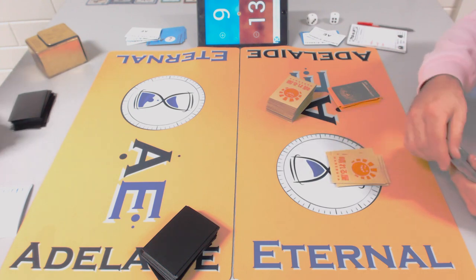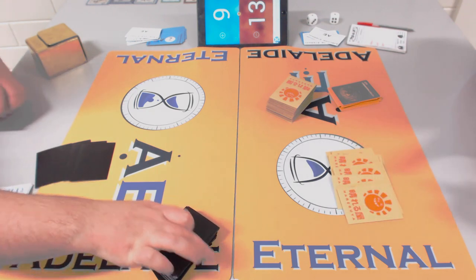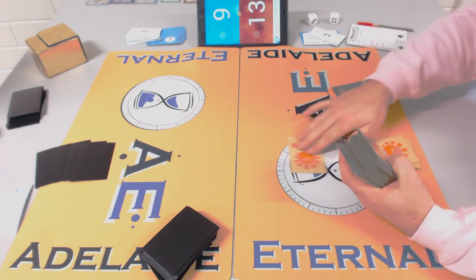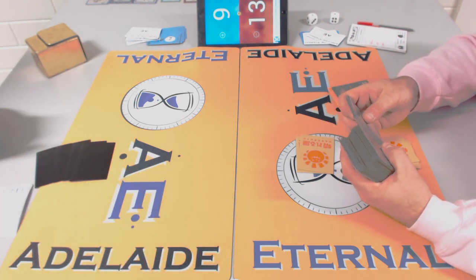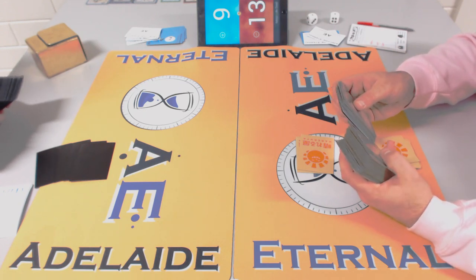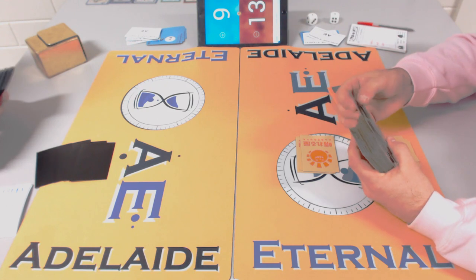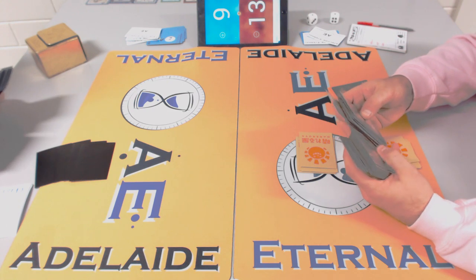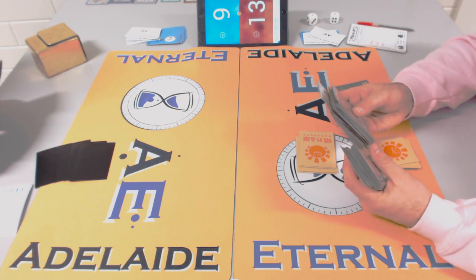Rob would have done it if he had Cryptic Command or any spot removal to take out the Batterskull and stop the life gain. James didn't draw perfectly but he drew well — he didn't get screwed on colors, and his deck is just a little bigger. James had roughly double the mana Rob had, which allowed him to play out his hand. Rob finished with cards in hand.